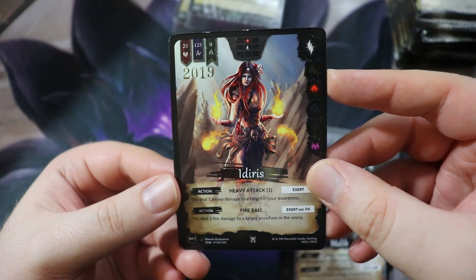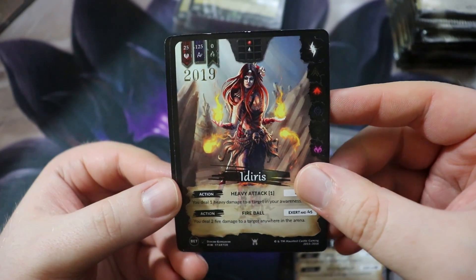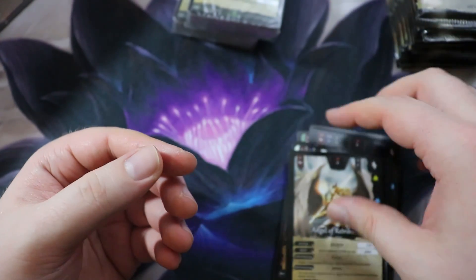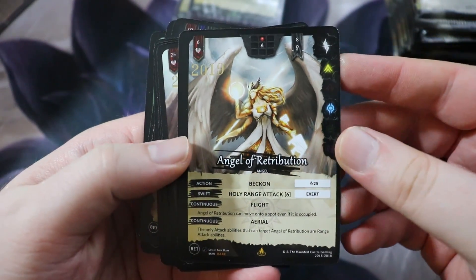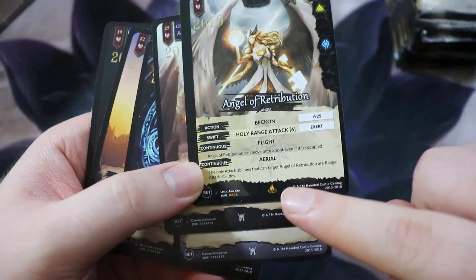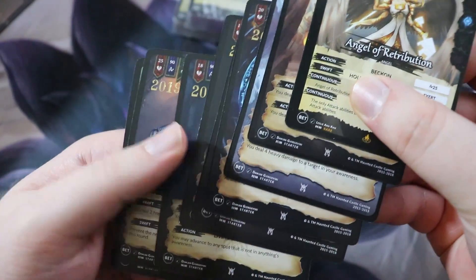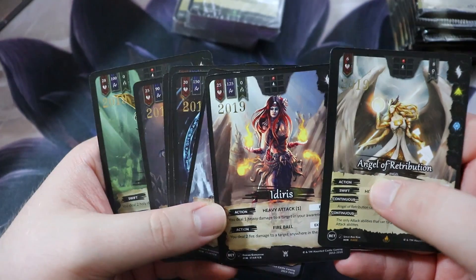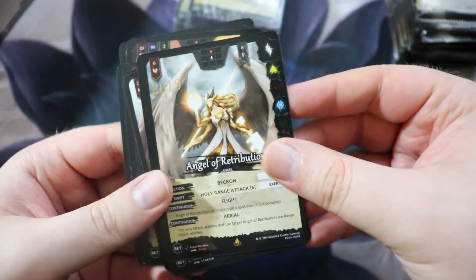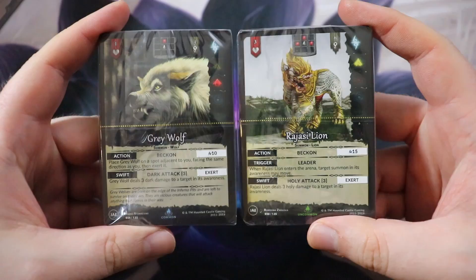We've got Idris — she's like a fire wizard, just packing fire. I love the design on her face. Then Angel of Retribution — this is the first card that doesn't have a personal name, it's more of a title. You can see the rarity symbol on the bottom; this is a rare, whereas all the other promo cards appear to be starter rarity. So these are probably promo versions of the starter champions. Let's open up the starter decks so you can see what you'd be entering to win.